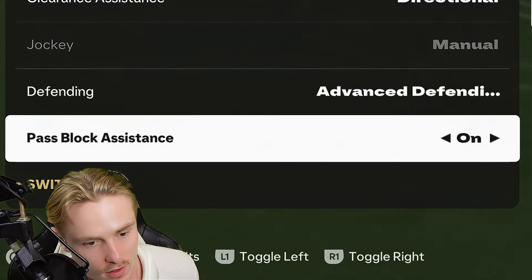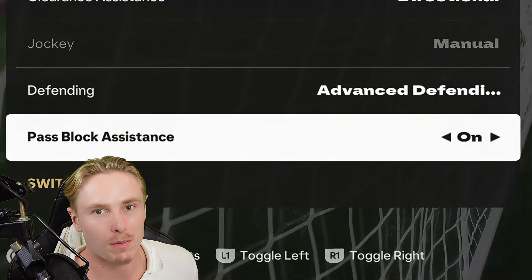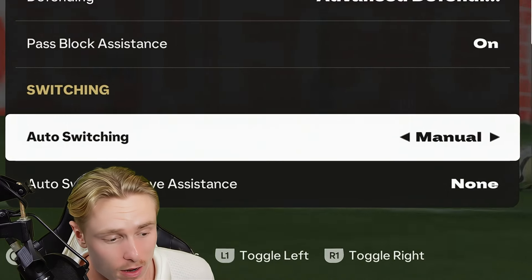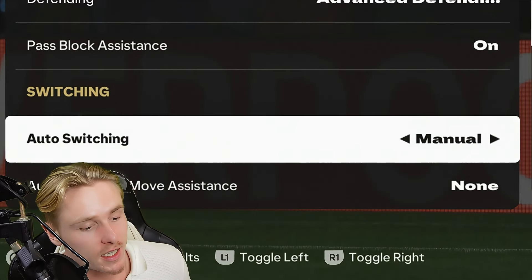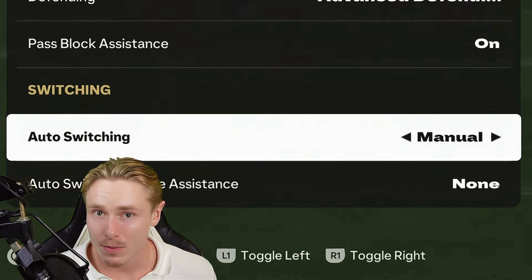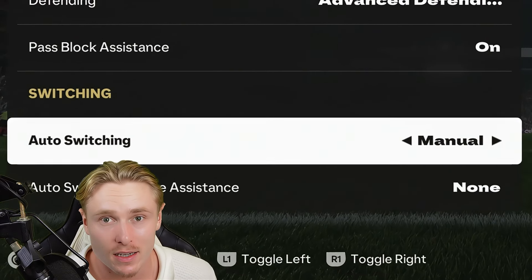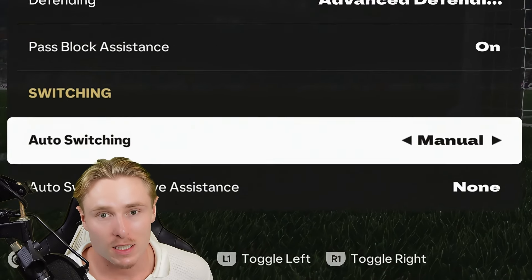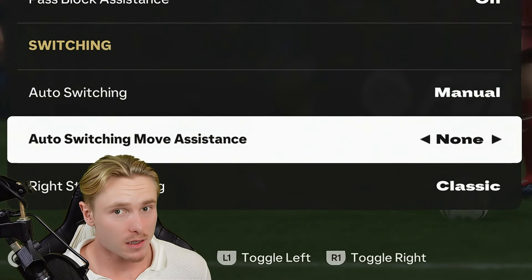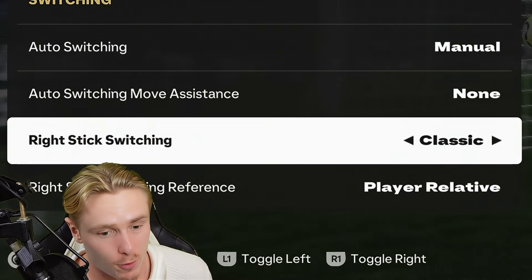Pass block assistance is on, so that your AI defenders can intercept when needed — you're not always going to have the best ability to switch in time with the right stick. Auto switching is on manual, because with air balls only it can switch off the defender you already had selected when you haven't activated it, which you do not want. Auto switching move assistance is set to none.